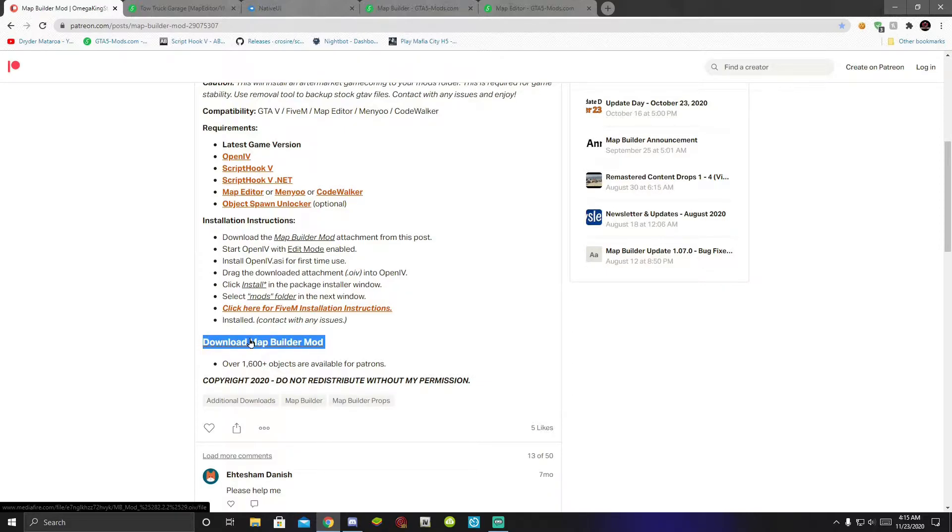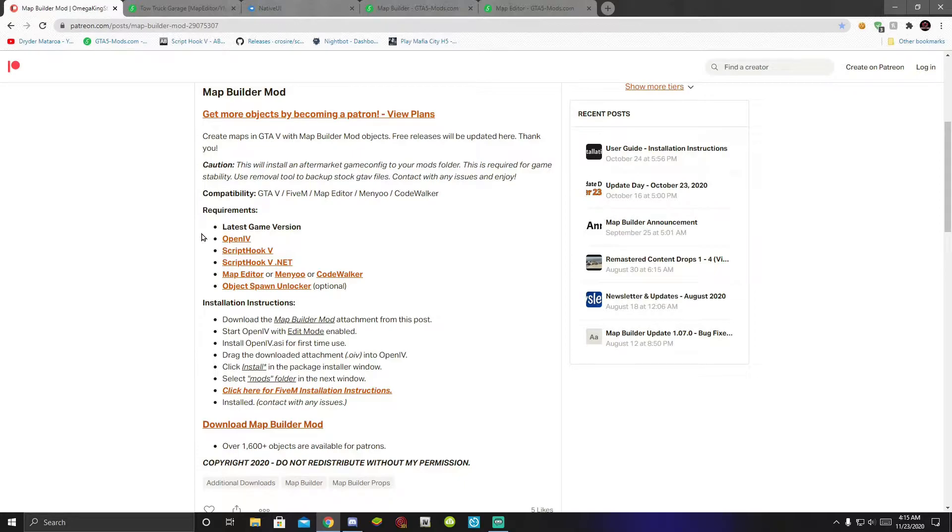The download may take a while — it might take one hour, 30 minutes, or 20 minutes; it all depends on your PC performance. Just ignore the requirements shown on that page because the requirements are inside my description. Also, just a little warning: you must have the menu installed. If you do not have the menu, then you must install it. I do have a tutorial video on how to install the menu — that will be inside my description below as well.